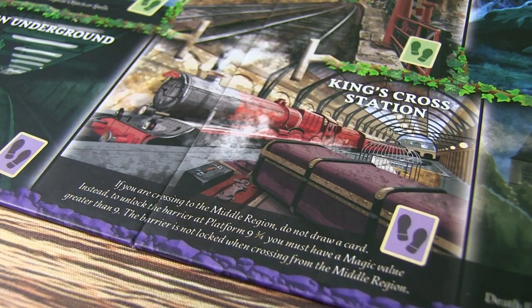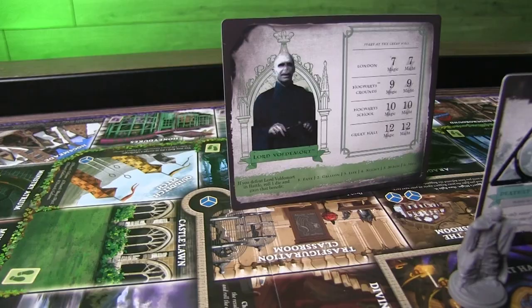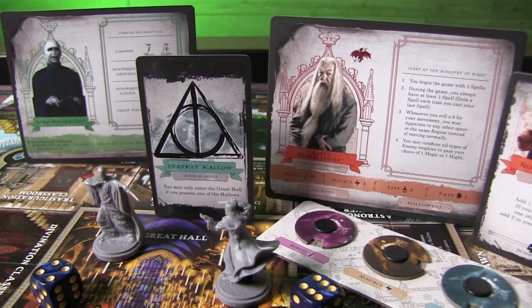You need one Hallow in order to enter the Great Hall. Moving between the different rings, you have to go from King's Cross Station — that's one of your first big challenges. You have to have a magic level of nine to move to the middle ring. Then, going through the Hogwarts Gate, you're going to have to roll dice against your stats to see if you can enter the inner ring. Hopefully, by that time, you've increased your stat value, gained power, spells, and items, and you have a Hallow, so you can enter the Great Hall.